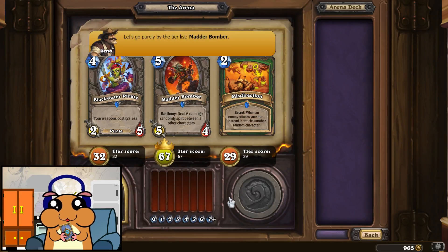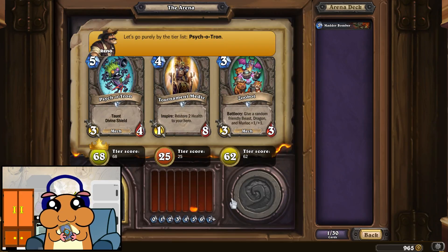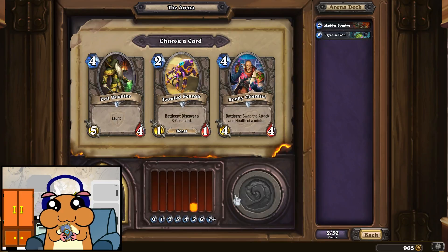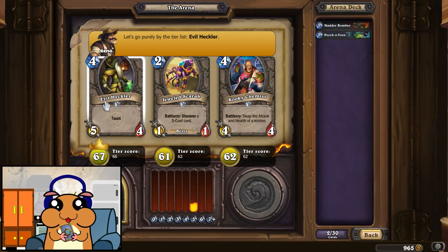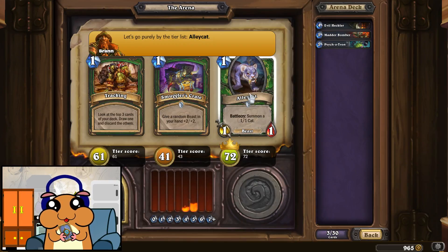Matterbomber. Psychotron? Sure. Evil Heckler. Oh man, so many four and five drops. Ellicat, of course.